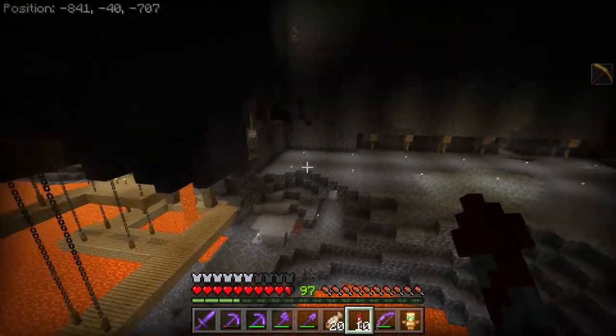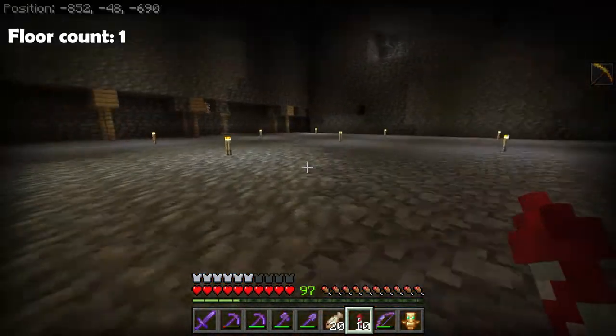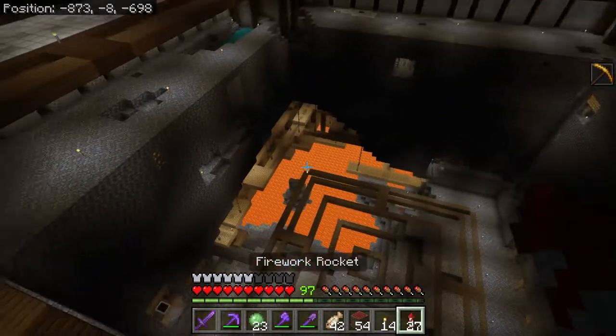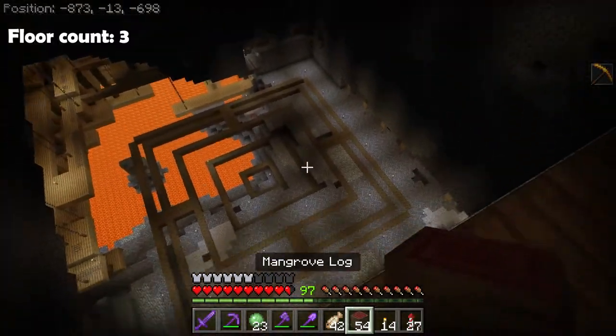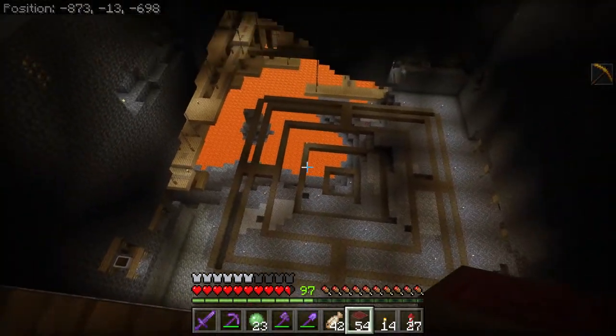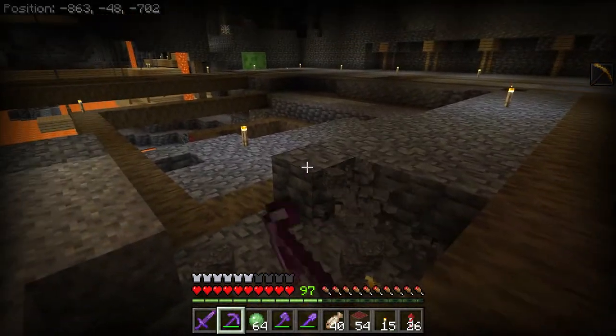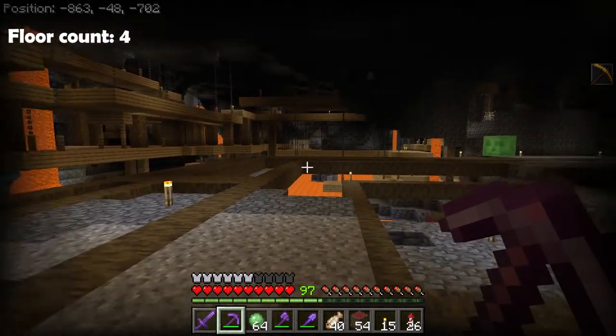And now that that's removed, I can finally start building, starting off with the floor. Similar to the floor design I used last episode, I'm once again using a darker colored wood — in this case mangrove — to split the floor up into a bunch of different smaller sections. And doing this not only makes it a little bit easier to build, as you only have to focus on one section at a time, but it also helps give the floor a little bit more structure.